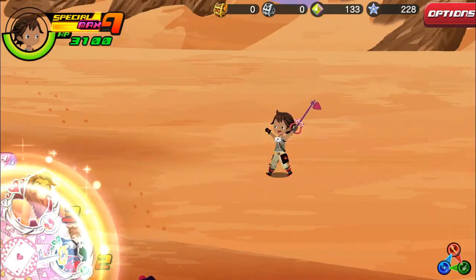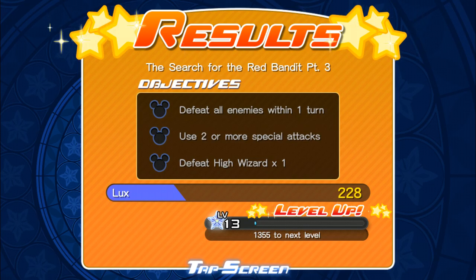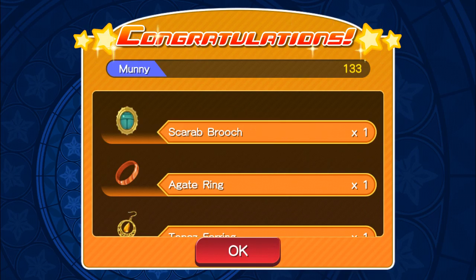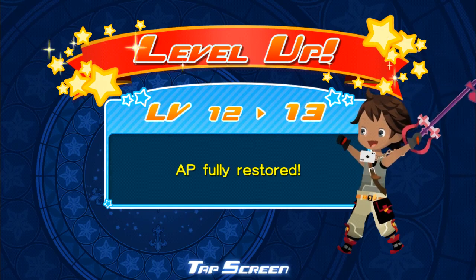Quest complete! The bonus: within one turn, use two or more special attacks and defeat a High Wizard. We level up to level 13 and get 228 munny. We get squashing sand, a topaz, a gate ring, a Skyrope Brooch, and 133 munny — that's pretty good. And we level up to level 13, so that's pretty awesome.